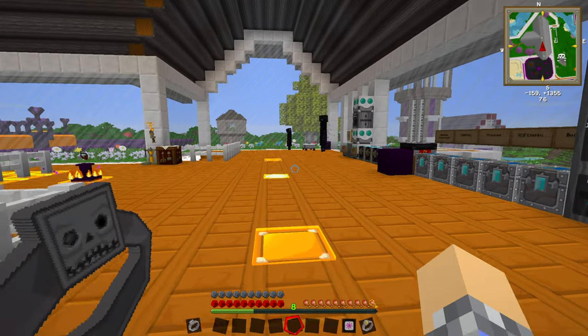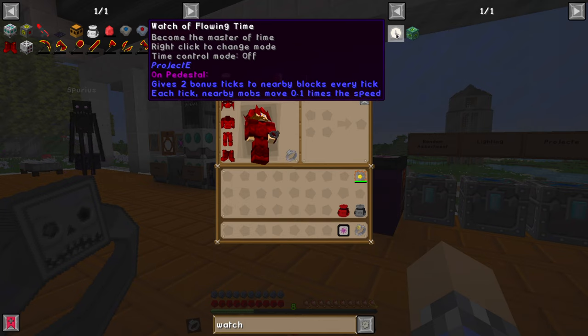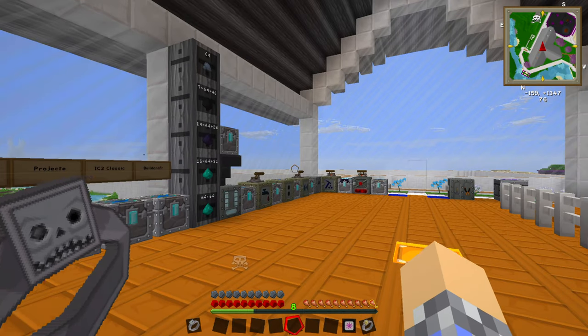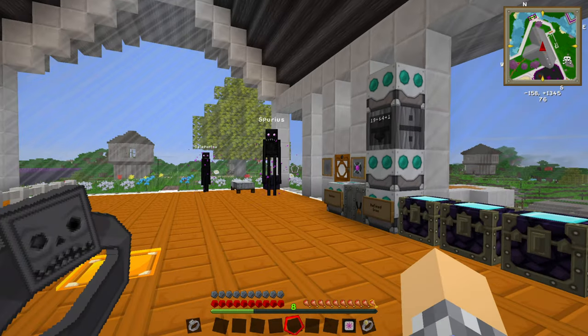It gets stuttery and jittery and you kind of just have to play around with it. But it's great with farms. You can stack them — you can have ten Watches of Flowing Time on ten pedestals and it builds on top of itself. It's crazy, the things you can do with the Watch of Flowing Time. I want to build one anyway, but I haven't decided if we're going to build one for him.